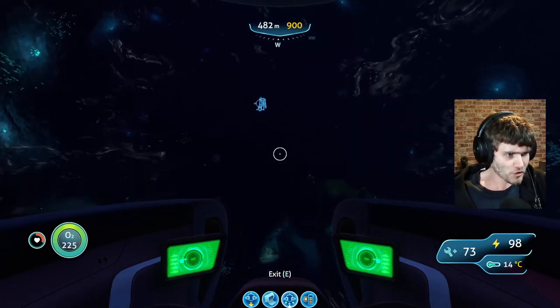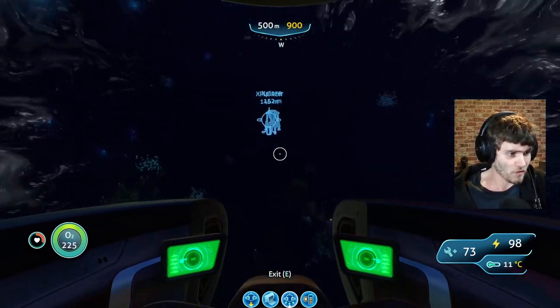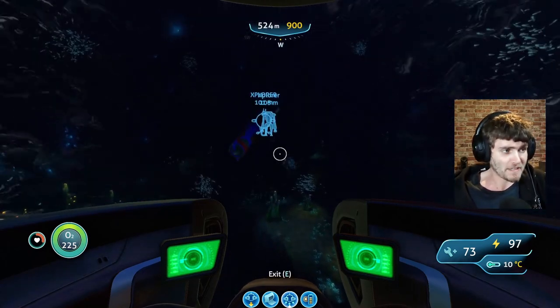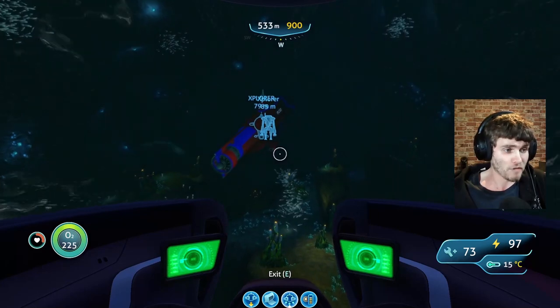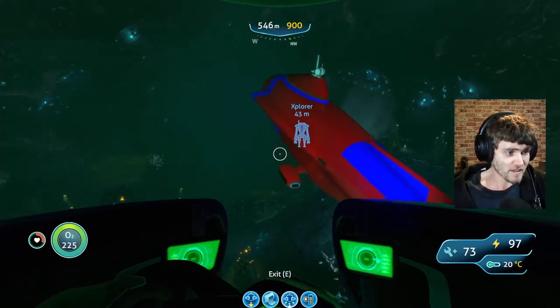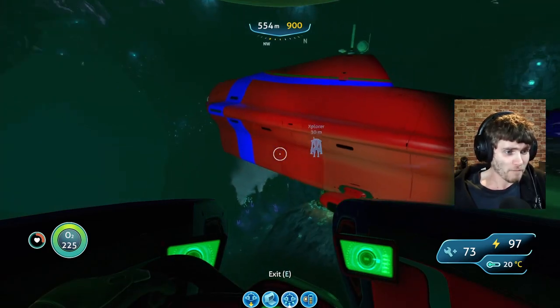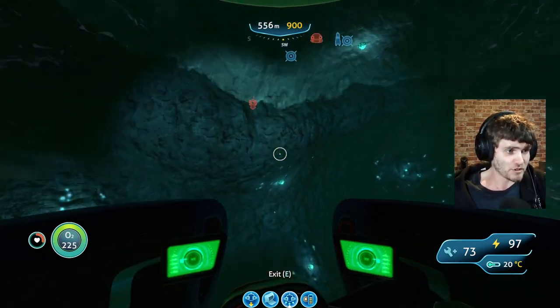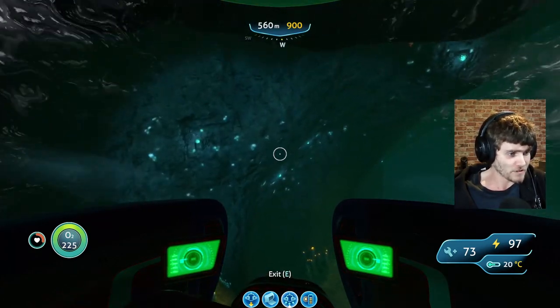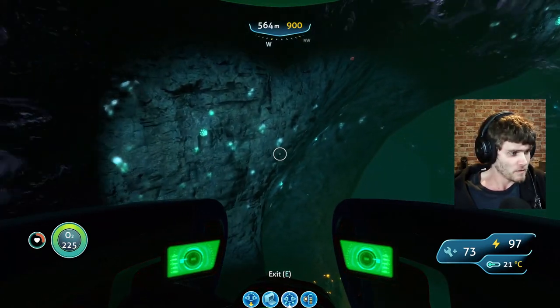You want to go straight down here — our Cyclops is just there with the Prawn Suit on board. Please make sure you have a Prawn Suit with a Mark 3 depth module, because you will need it, along with a drill arm and a grappling arm. I'm going to put the Seamoth over here so I don't crush it — I made that mistake last time by blowing it up. Then I'm going to climb aboard the Cyclops.